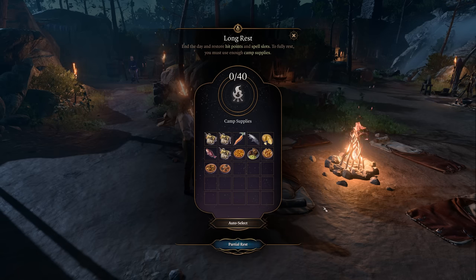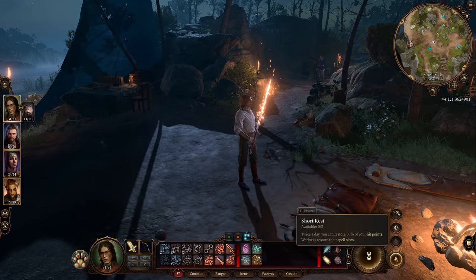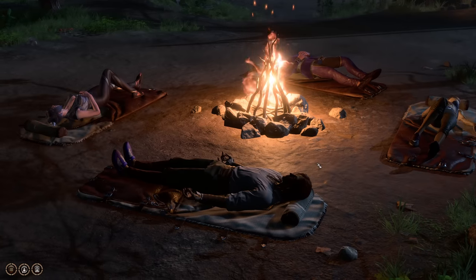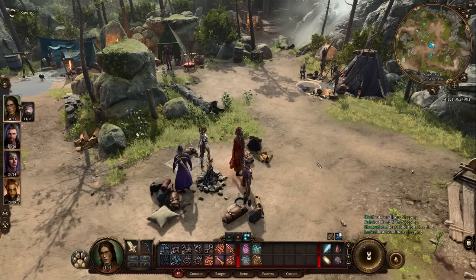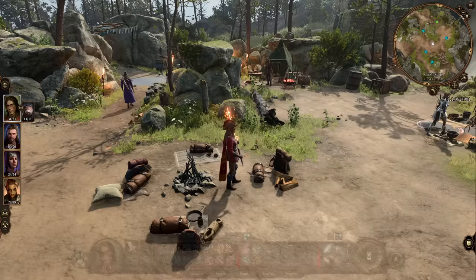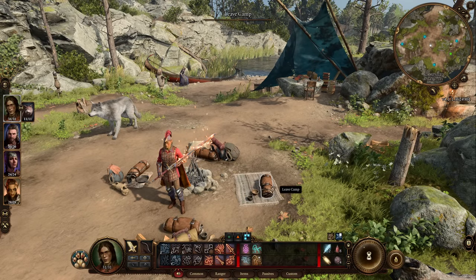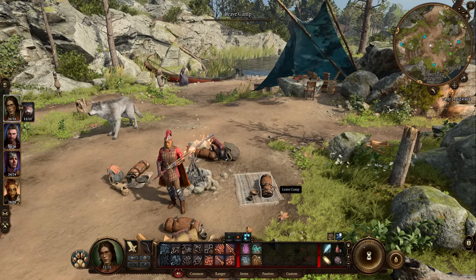Every time you take a long rest, you also regain your short rests — you get two short rests per one long rest. After taking a long rest, you'll wake up at camp in the morning. You can click on the map and teleport to any waypoint you want, or if you click on the actual bedroll, it will teleport you to exactly the place you left before taking the long rest.